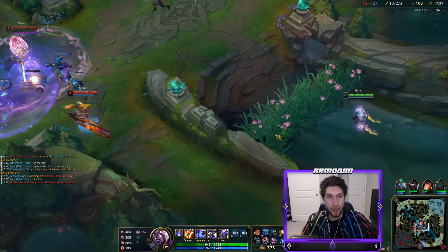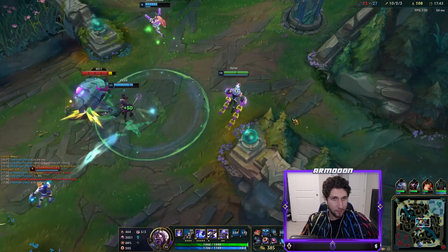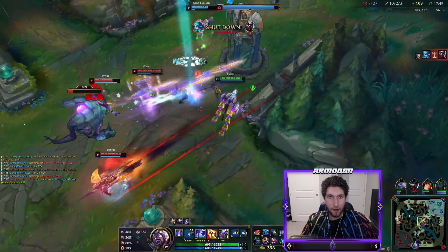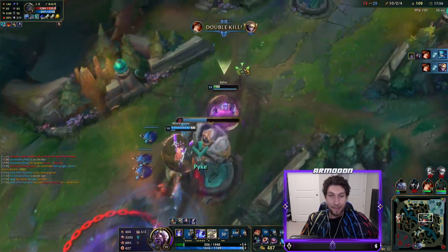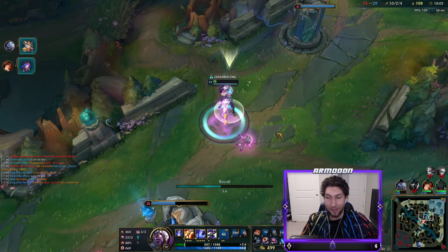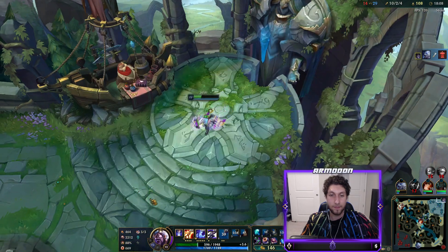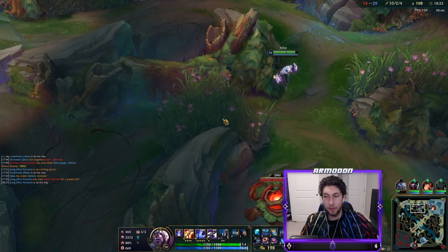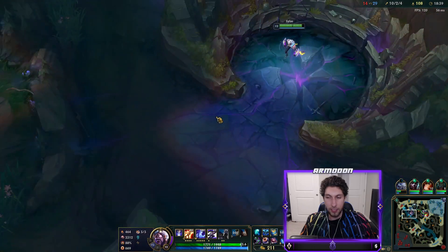Our Zhonya's isn't quite up yet, so I'm not sure how confident I am. This Senna is really tanky - she went Frostfire. You're dead. Get Everfrosted! They really wanted me there. It's a two-for-one actually and we stopped the Rift Herald. I didn't have Zhonya's there, so that was really scary. Most of their ultimates are pretty bad except for Akali's, but we're really strong so that doesn't matter too much.